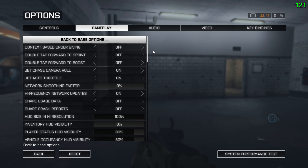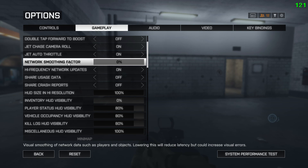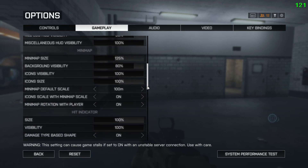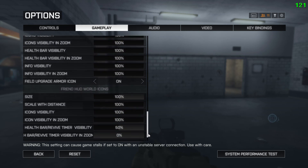Under the advanced tab, this is basically a modified version of X-Factor's config. The most important things in this tab: have your network smoothing factor at zero and your high frequency network updates turned on. What that does is give you an accurate representation of where your enemies are. If you have network smoothing at 100%, animations look smooth but the enemy position isn't synced with where they actually are. These are just my personal preferences based on that config.